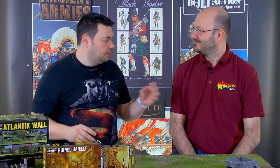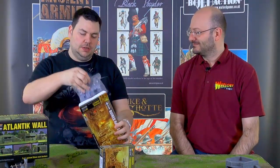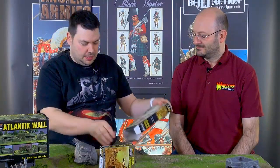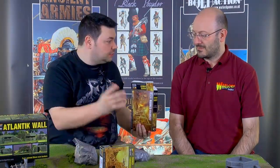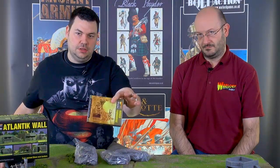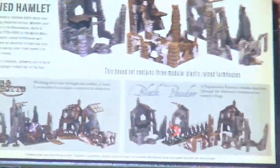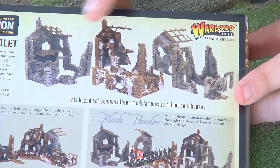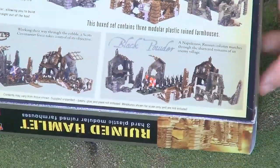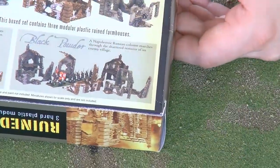I want to kick off with the farmhouse. In this box here you get three of these bags — I believe they're three identical bags. It's the same bag that you get in the single ruined farmhouse. On the back of the box you can see layouts of the farmhouses, and there are pictures if you wanted to use it in Pike and Shot or Black Powder as well.